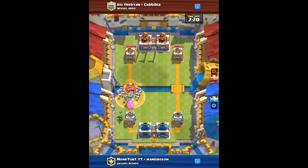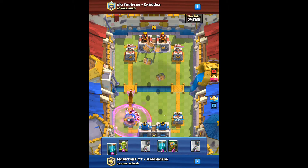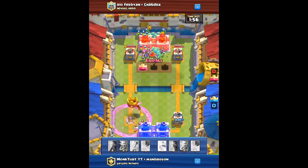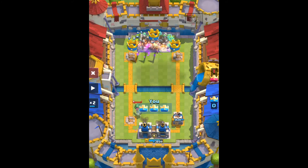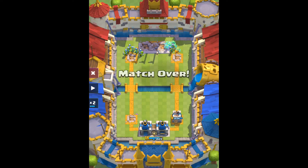I'll put our hand here so you can see it better. We're just waiting now and they put down baby dragon and rage. Let's just try to count the goblins that are there right now — one, two, three, four, five, six, seven, eight, nine, ten, eleven, twelve, thirteen, fourteen, fifteen, sixteen — 16 goblins there.